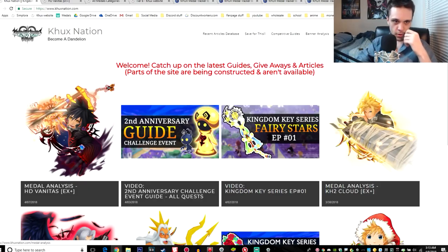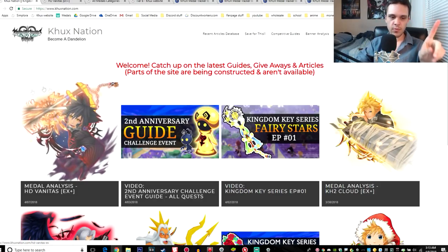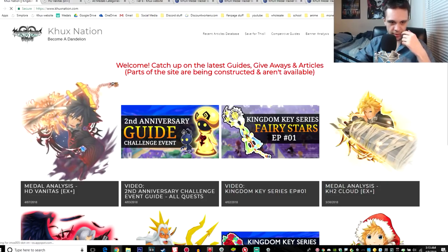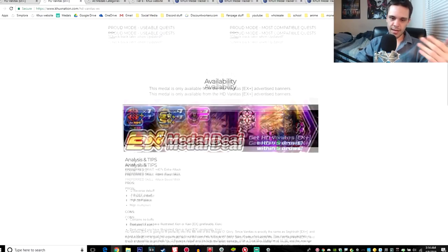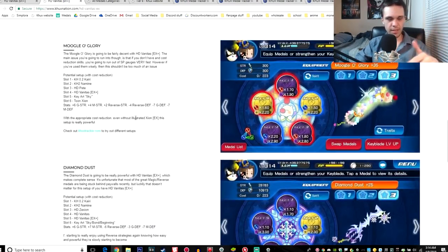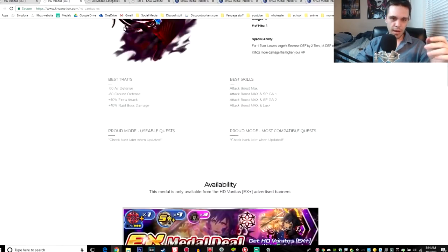If you happen to be coming from a later point in the future, you can always go to the metal analysis tab in the top right corner, go to all metals, and go to tier 8 and you'll find the link to the metal. I usually take a lot of time putting effort into pointing out the pros and cons, as well as short descriptions for setups — even some competitive setups — so it's worth checking out.